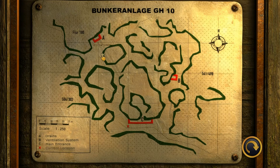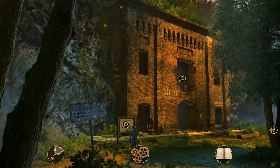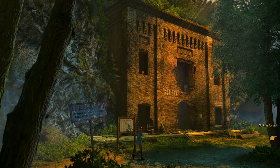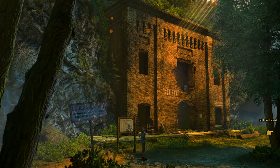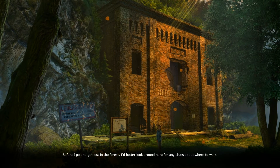So maybe we can access it through one of those. But how? What do we have here? Damn, it's walled up — we can't go in there. And what else do we have here? Alright, let's try going to the forest then. Before I go and get lost in the forest, I'd better look around here for any clues about where to walk.